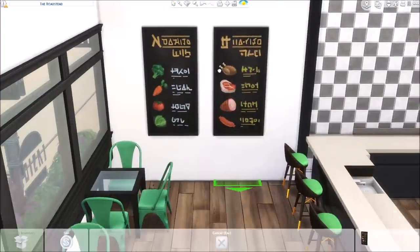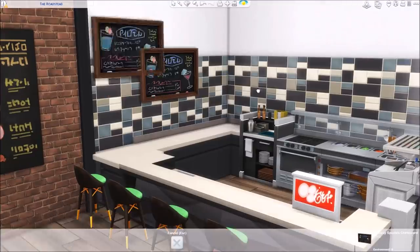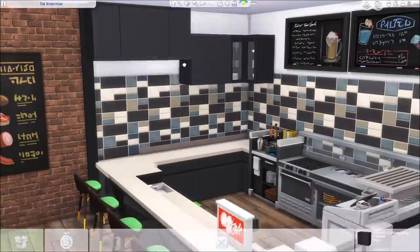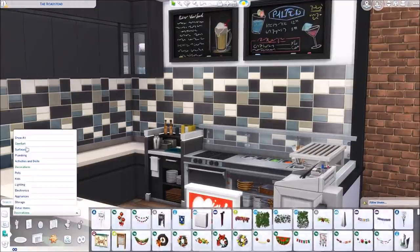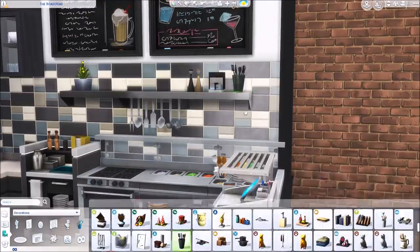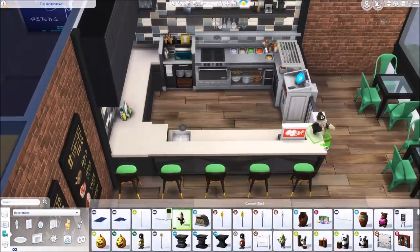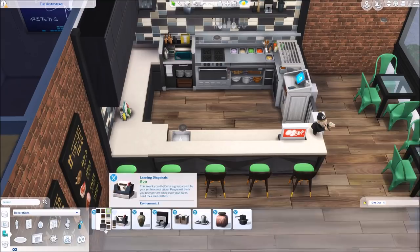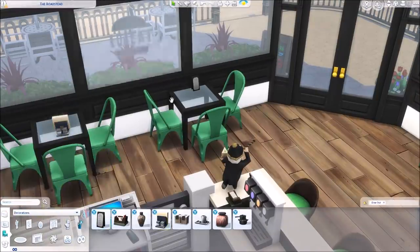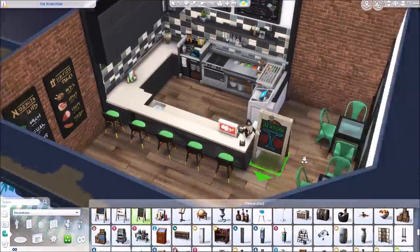Right now I'm working on the interior of this restaurant. I wanted it to have a little bit of diner vibes. I love this bar that came with the bowling stuff pack — I didn't realize it matched the base game countertops in one swatch perfectly, so I was able to make it all look like part of one set. I wanted it to have kind of this old diner feeling but in today's time, like a Johnny Rockets — we actually went there a couple months ago.